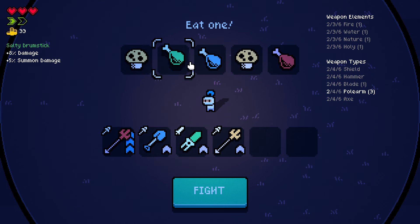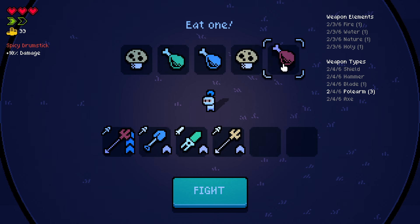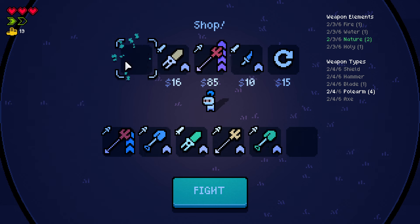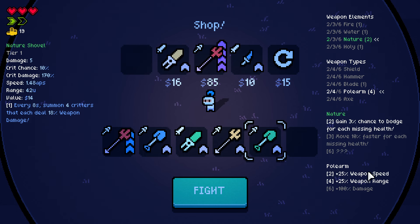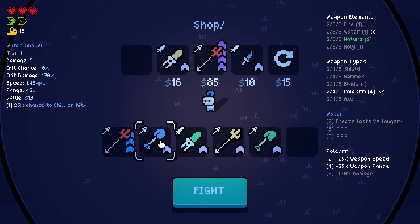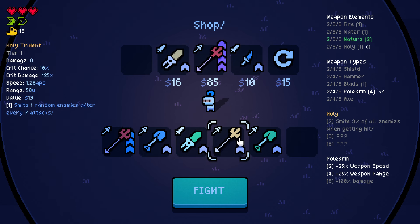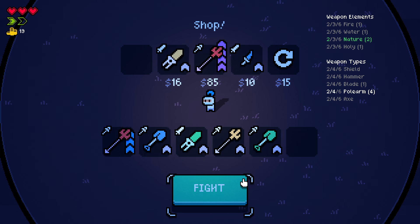AoE size and crit damage — do we have crit chance? Weapon speed. I think we just go for damage and weapon speed. I'm gonna take the nature shovel so that we have four polearms. Now we have speed, range, and then we're gonna get damage. Nature: gain 3% chance to dodge for each missing health — that's not bad. Freeze lasts longer — I'm not really a big fan of freeze. These two would get us 23 more gold, so I think we're gonna go with fire, holy, and nature.